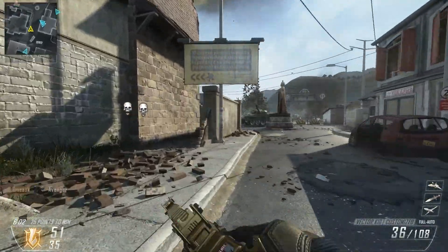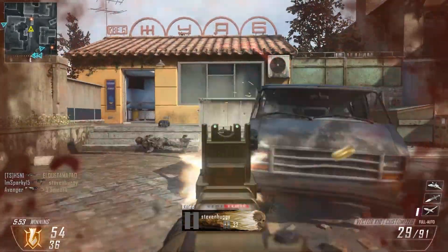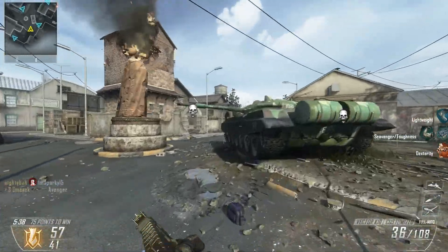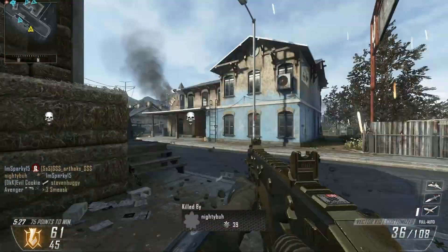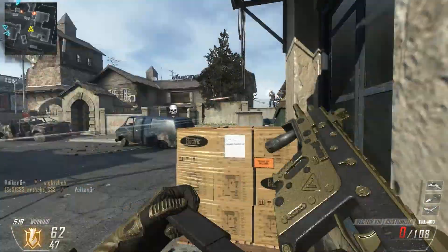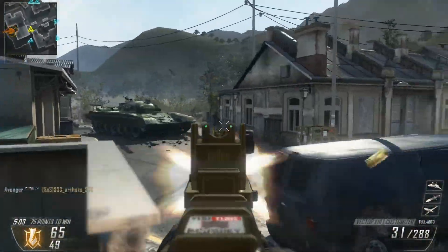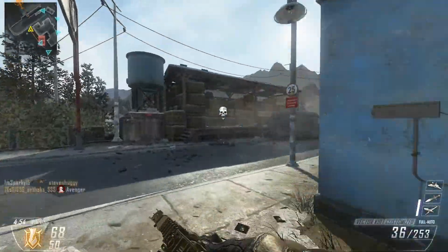Moving on to the last part: the scorestreaks. You can use anything you prefer, but I like scorestreaks that help me and my teammates. The first one I use is UAV — this helps you know where everyone is so you can plan how to go into their spawn and know who to take out first, and it also helps your teammates moving into the spawn. The second is Hellstorm, which helps when taking out an area of enemies as it is a rocket that splits into multiple rockets to clear out an area. Third, you can use Lightning Strike to take out three locations on the map, placing one where you are and the other two where your teammates are. Alternatively, you can use FISA, which reveals all enemy locations on the map and the direction they are facing, so you can go behind them and take them out.